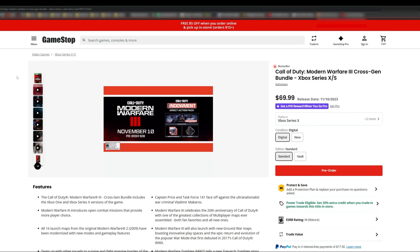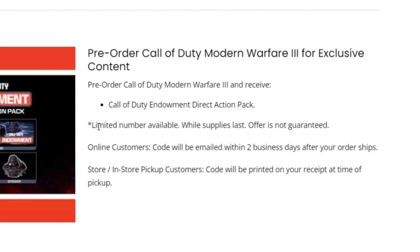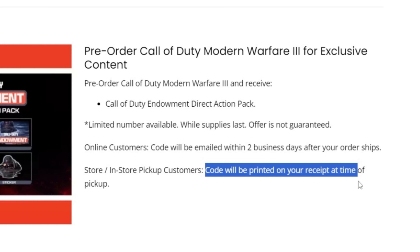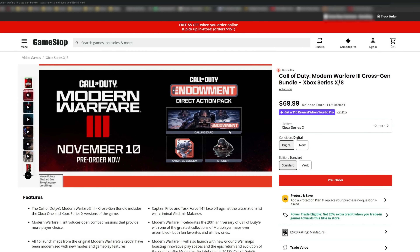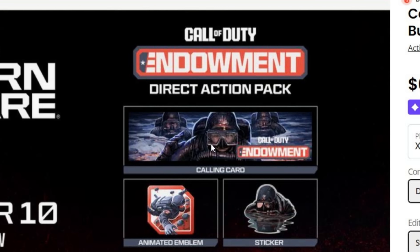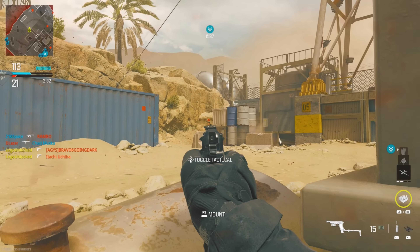We've also got another exclusive pre-order bonus, this one for GameStop. You have to buy and pre-order the game at GameStop to get the Direct Action Pack. Just like the EE store, you don't get this code right away — online customers' codes will be emailed within two business days after your order ships. If you buy in-store with pickup, the code will be printed on your receipt at time of pickup. You're going to get three separate items: the Call of Duty Endowment Calling Card, an animated emblem, and a sticker of a dude coming out of the water. Personally I'm going to skip this because I'm not going to buy another $70 copy of the game to get these three cosmetic items.